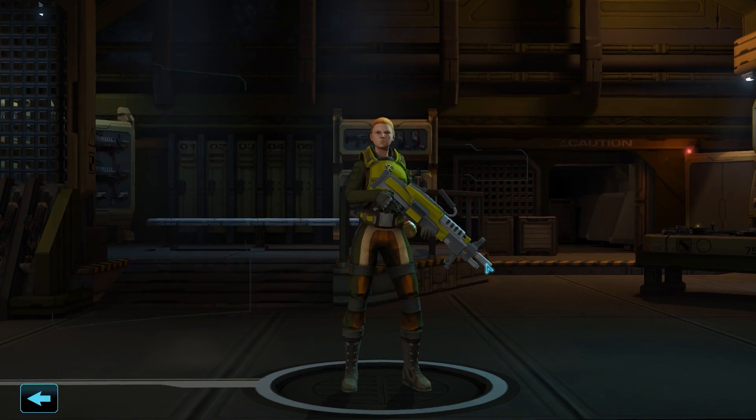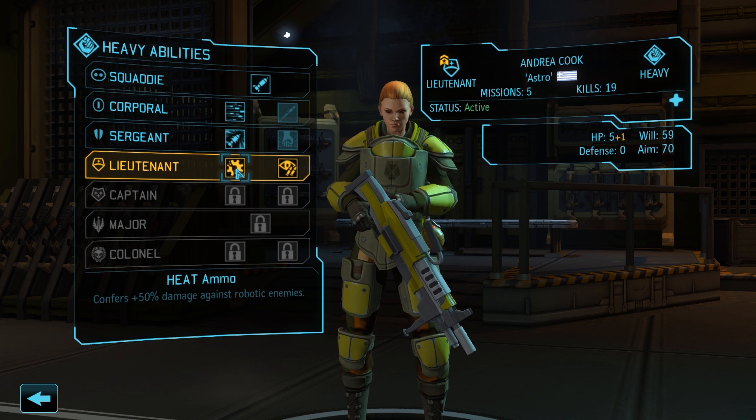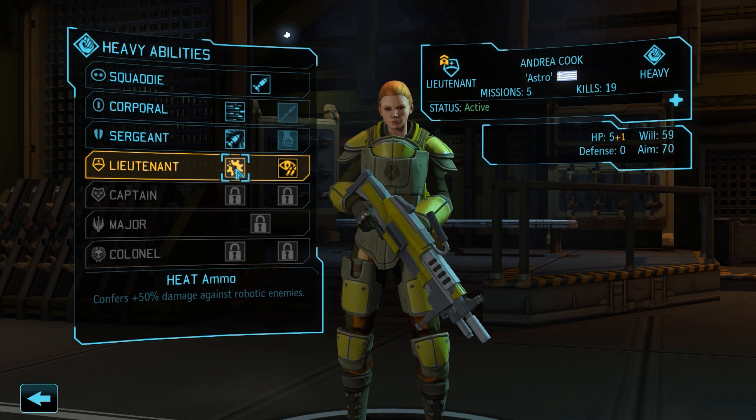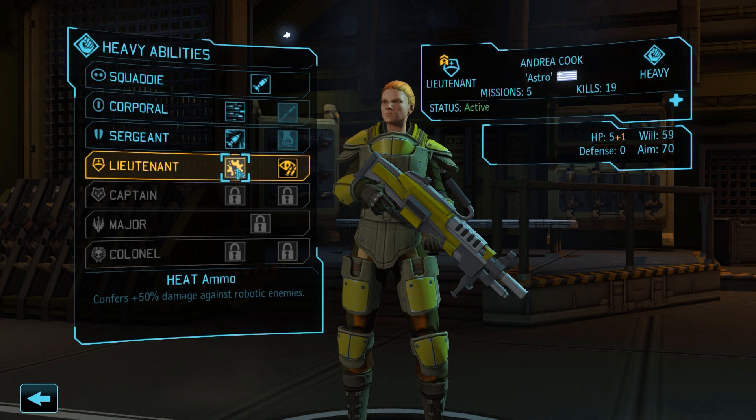Finally, Andrea becomes our first lieutenant. Her choices are heat ammo for a 50% damage bonus against robotic enemies, or rapid reaction which grants a second reaction shot in overwatch if the first one connects. Rapid reaction is great paired with a few other abilities, but since we already passed up on most of those it makes little sense, so we'll go with heat ammo instead.